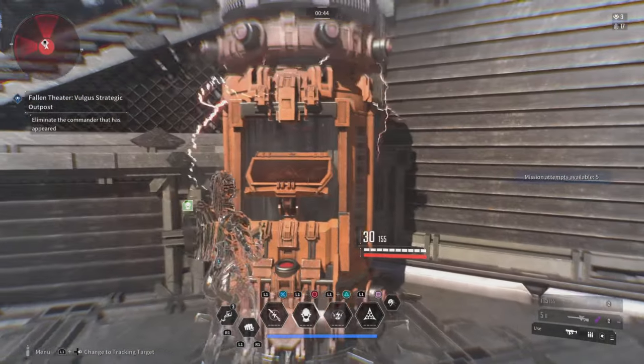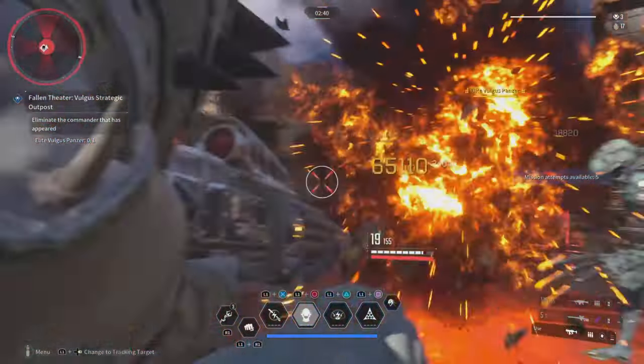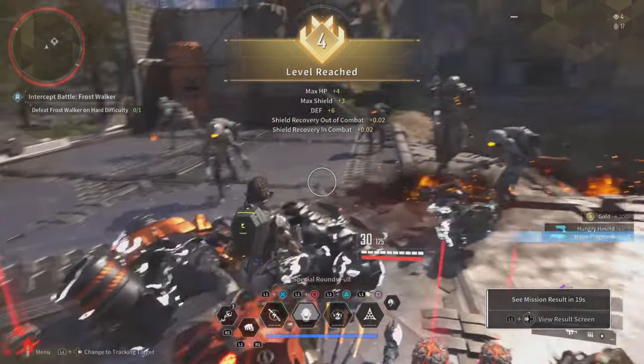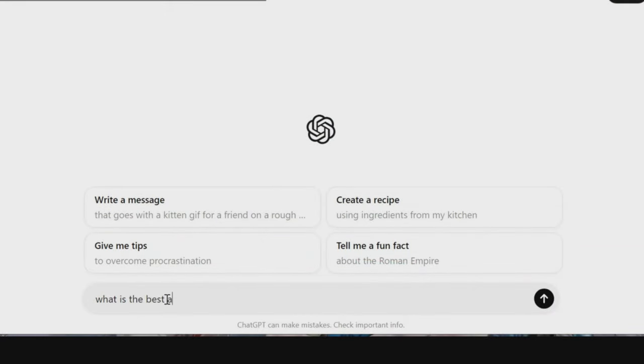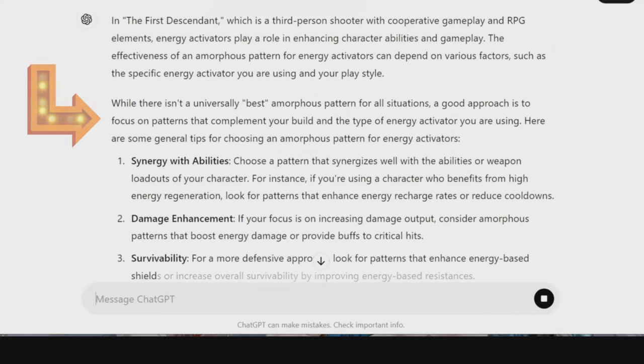Now, for energy activators, trust me. I've watched plenty of YouTube videos and tried plenty of methods out. I went over here to Kingston and tried this method out on normal and on hard, and it was just hard to get the amorphous pattern to drop, and I didn't get anything to drop. So I needed some energy activators, and it just hit me — why don't I just use the power of AI? So I went straight to ChatGPT and typed in, what's the best energy activator for amorphous patterns?